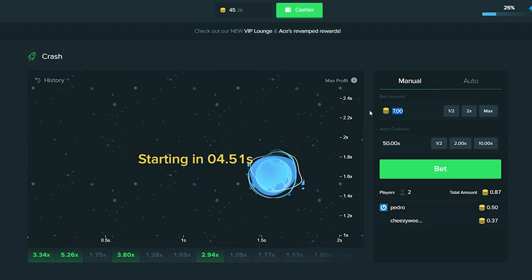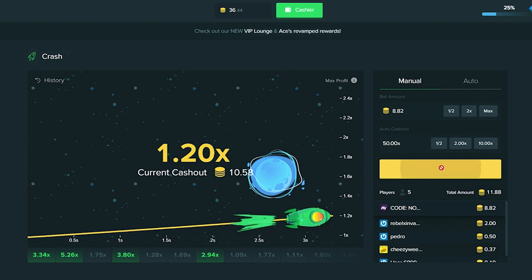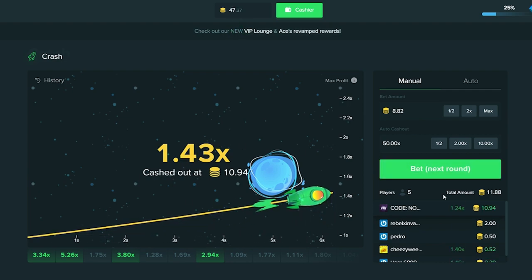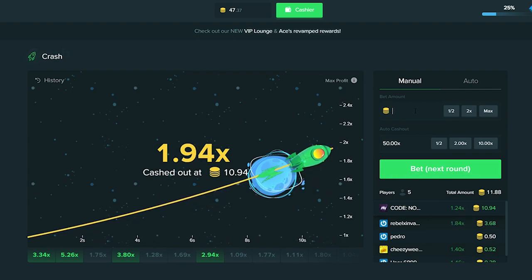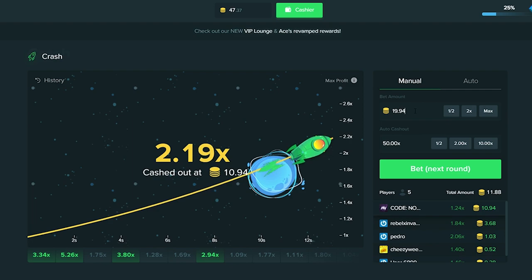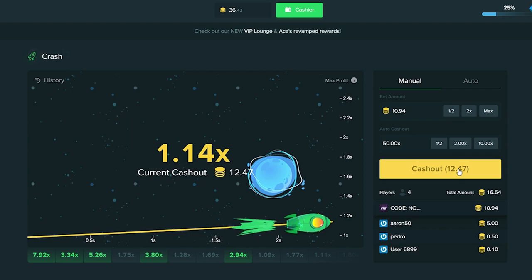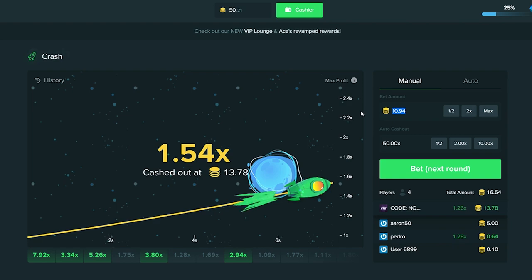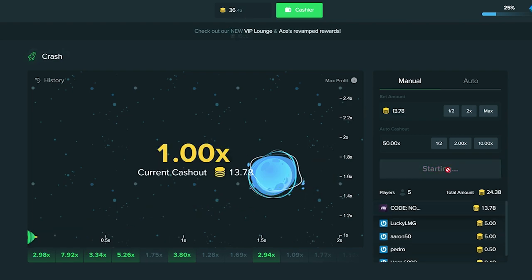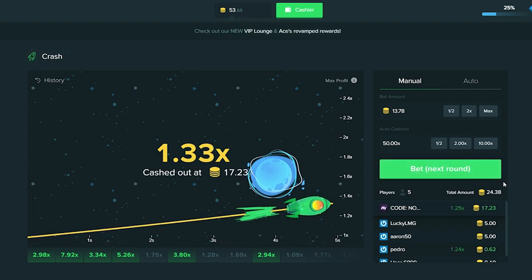We're at $8.82 now, so let's go ahead and increase the bet amount to $8.82. Can we get another successful bet? We're going to get out right here. It's so hard to get out right at 1.2 - I'm always hitting like 1.24, 1.27, things like that, but it is all good. $10.94 is our next bet amount. These crashes are going up really high right now, that's getting me kind of nervous. We got out - $10.94 all the way up to $13.78. Let's go ahead and toss that in for the next bet.